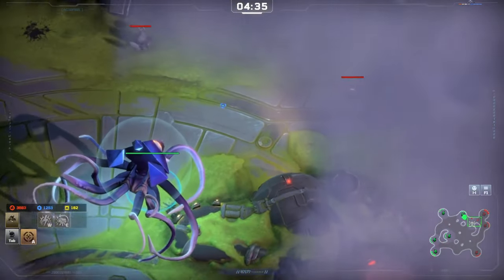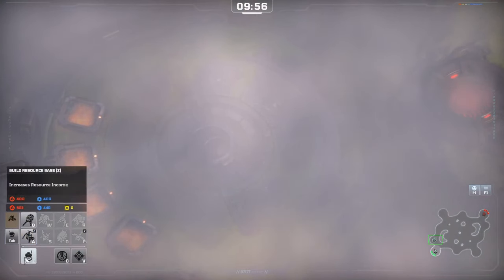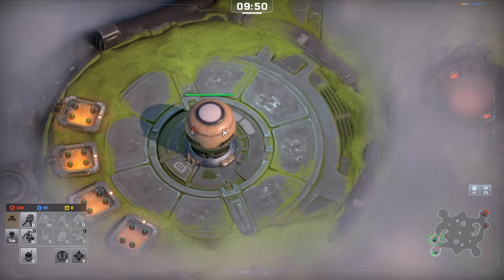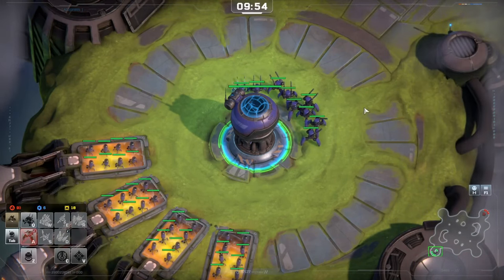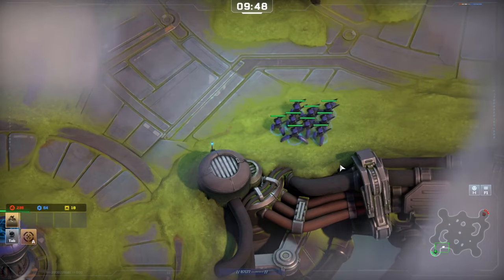When it comes to the macro and base building side of the game, it's all essentially automated for you. If you choose to expand, you press one hotkey and a new base will automatically appear on its expansion spot, and after a certain amount of time the workers will become active. In terms of producing your army, there are no buildings — they all just pop out of your main core, which is your main base. To construct units you just hold down the hotkey, or press the hotkey for one at a time.